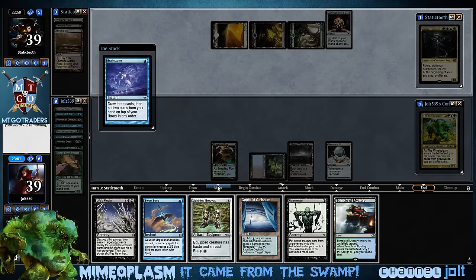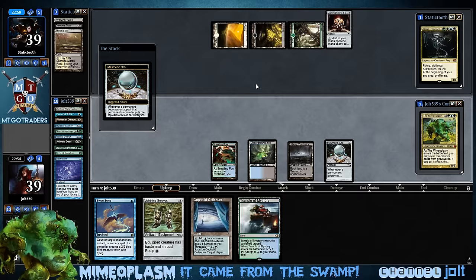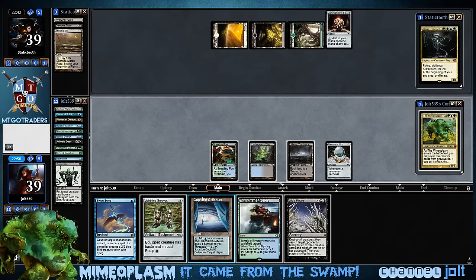Okay, so Reanimate - ooh, nice. Let's put Life's Finale back and draw Reanimate. Oh! I forgot about the Mesmeric Orb trigger, so we're going to lose Reanimate. Sorry about that, guys. All right, so we lose Reanimate and draw Life's Finale. I would have liked to do that the other way. Sometimes when I get a little chatty with the commentary I just miss little stuff like that.